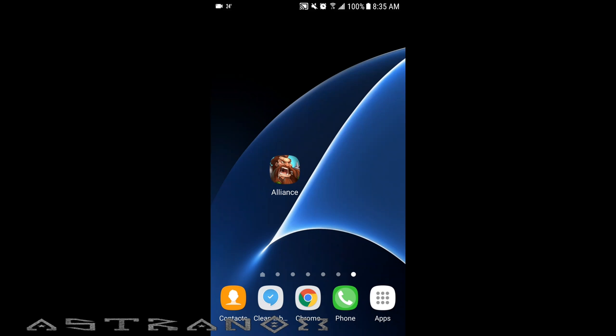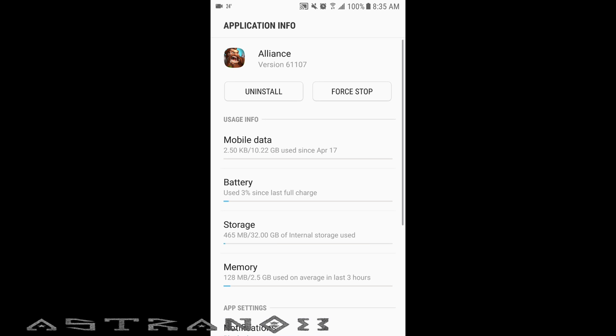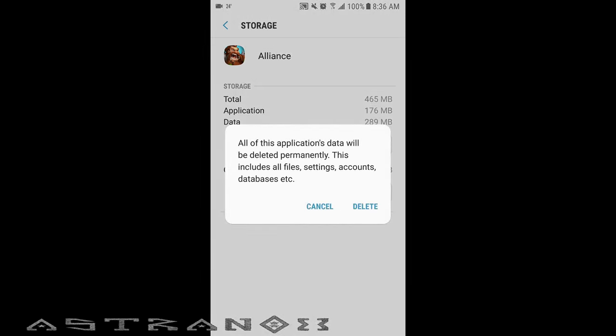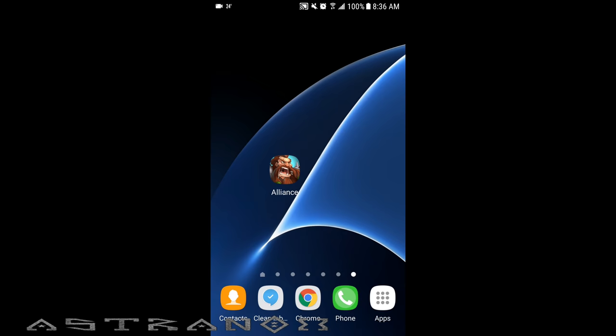Hey, what's up guys, this is astronauts. I will be showing you how to reroll your account in Alliance Heroes of the Spire. You just hold press on the Alliance icon, then go into app info — this is for Android. Go into storage, then clear the cache and clear the data. You see this includes all files, settings, account, databases. Okay, so this is done, close this, go into the game.